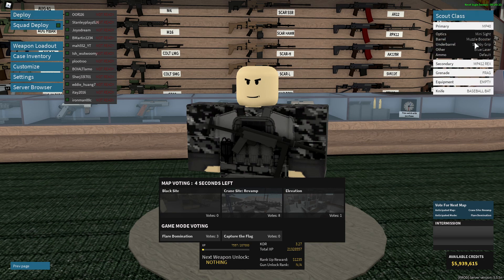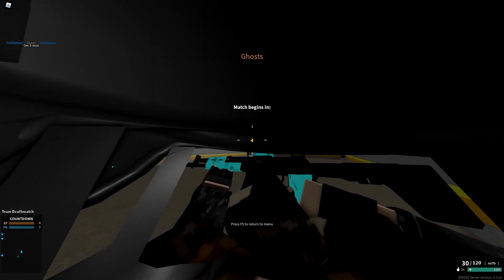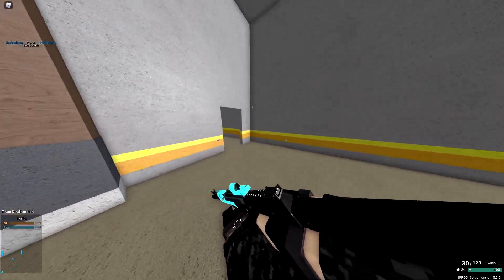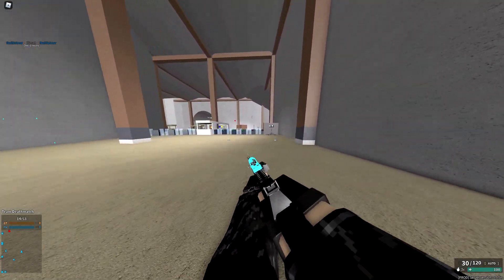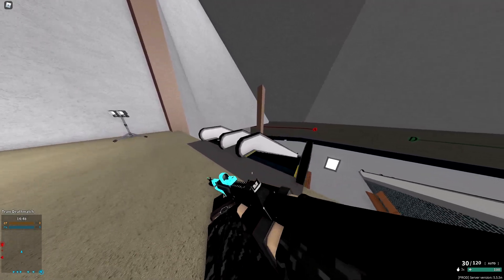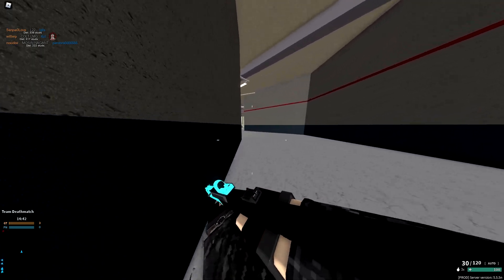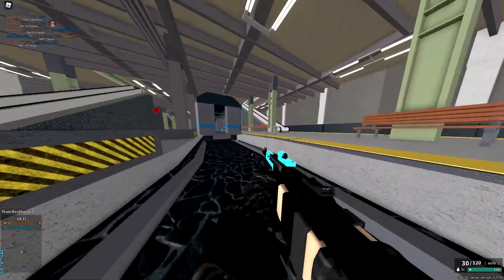Here's the MP40 setup: top right mini sight, muzzle booster, stubby grip, blue laser, and no ammo types. Now we're going to use the AK12C. I chose it over the G11 because I feel like people aren't using the G11 due to its high rank requirement. The 12C is a lower rank and I haven't used it in a while. When it first came out it was meta — it just shredded everything, it was really fun to use.